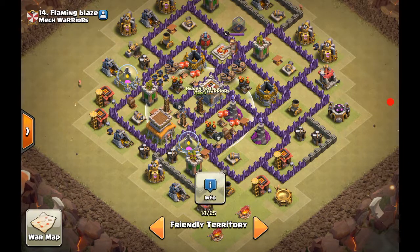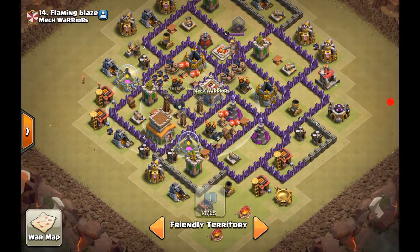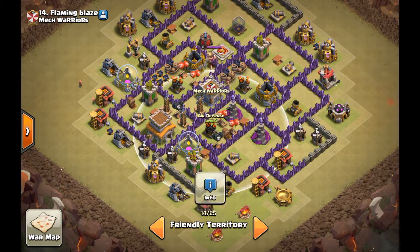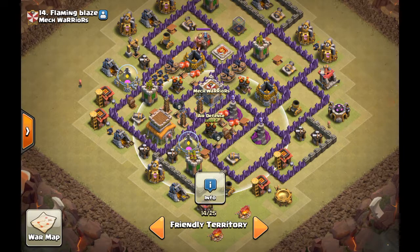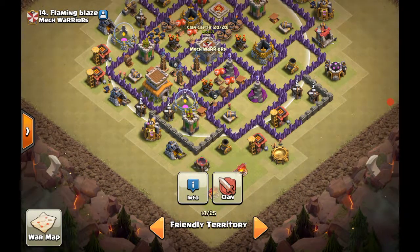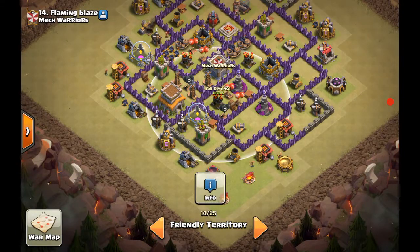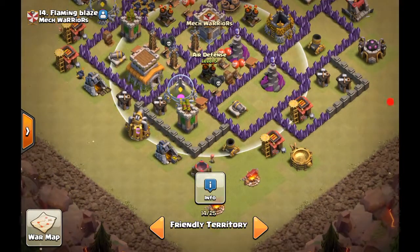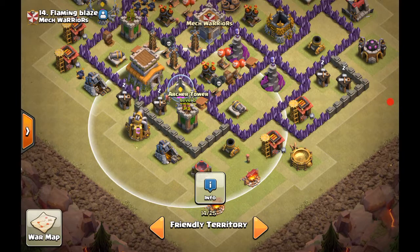I set up the traps to protect not only the air defenses but also the Teslas. The Teslas are good because they protect the air defenses — that's what they're there for. I have them in between so it takes time for the dragons to get through. You put trash buildings around these high-HP buildings so the dragon takes time to get to the air defenses. You always want more than two steps — two to three steps — before the balloons reach the air defense, so they don't one-shot straight to it.